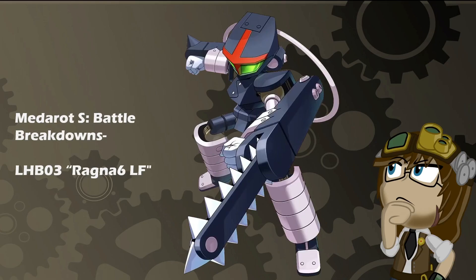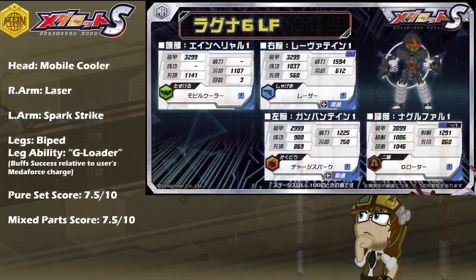Debuting from the days of MetaRot DS, it is the monochromatic black twin in a set of two. It is LHB-03, Ragna-6, Left Form, with a kit of mobile cooler, laser, spark strike, biped legs, and the leg ability of G-Loader, which buffs the success relative to the user's MetaForce charge.